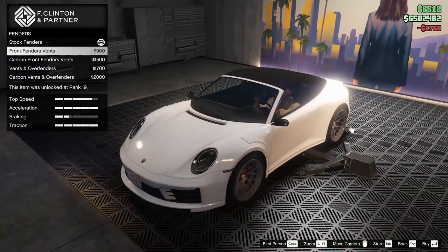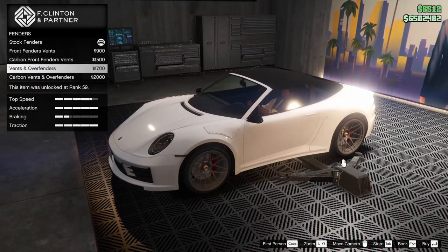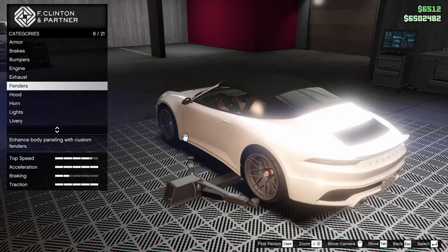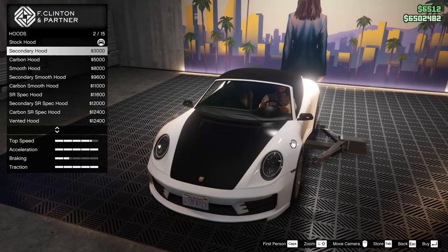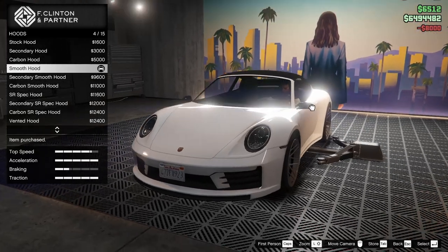Now for the fenders, we can add front fender vents, carbon ones, vents and over-fenders, or carbon vents and over-fenders. I'm not really a fan, so we're just going to leave it. For the hoods, there are quite a few options. I almost like the smooth hood — let's go for that one.